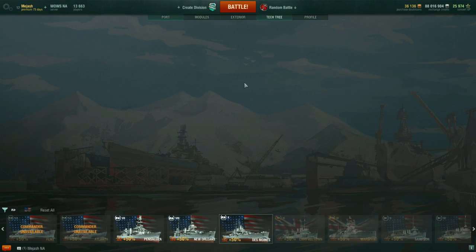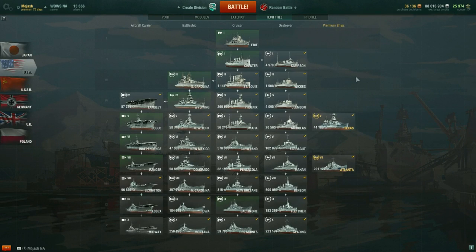The St. Louis at tier 3 is amazing. The Phoenix — I love the Phoenix, I think it's awesome, though it was nerfed by AFT. Omaha is good for tier 5. Cleveland is amazing for tier 6. But then you dive into the Pensacola, New Orleans, Baltimore grind — these are the hurdle ships you need to get through to reach the Des Moines.